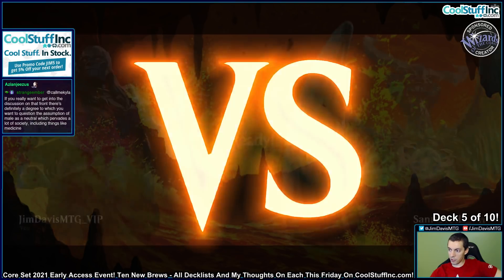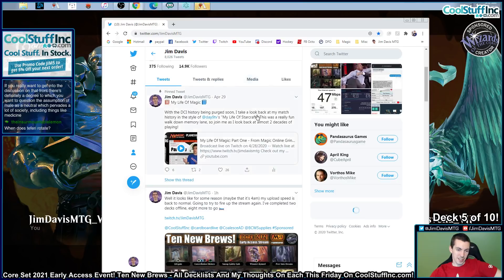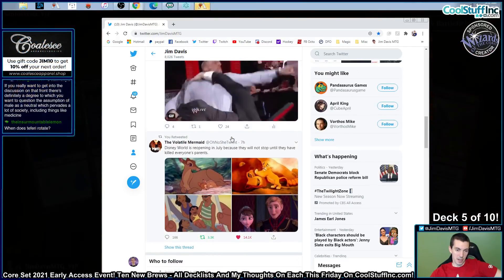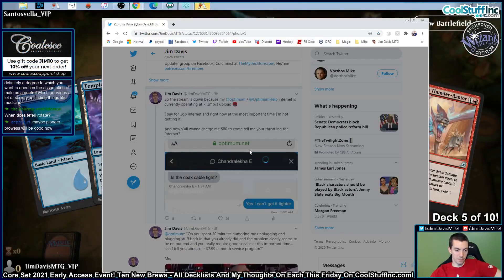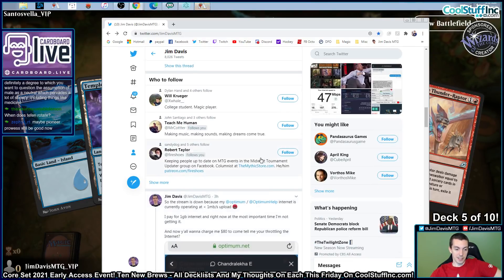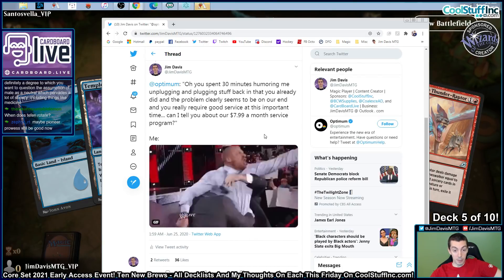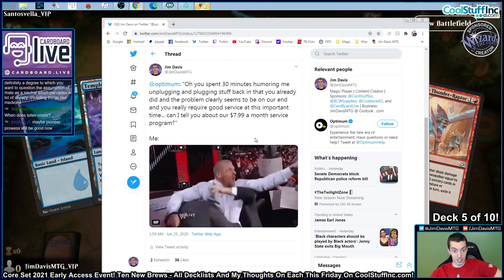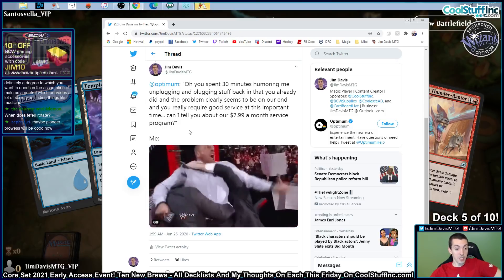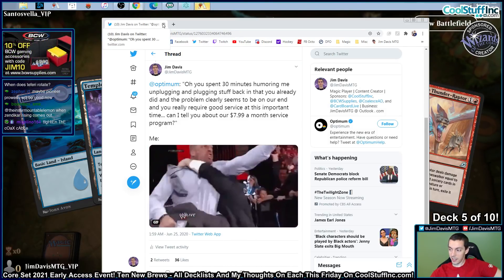You want to see my ISP problems? This is my internet service provider trying to help me. $80 for a service appointment in two weeks — I need help now. Did all their stuff. Oh, you spent 30 minutes having me unplug and plug stuff back in? Yeah, I did. Unbelievable.